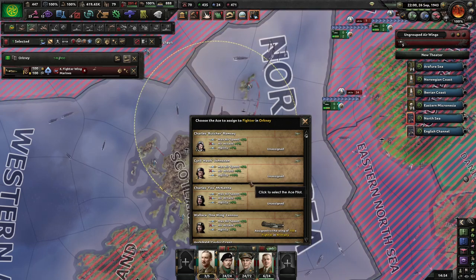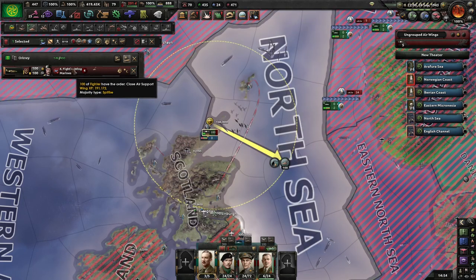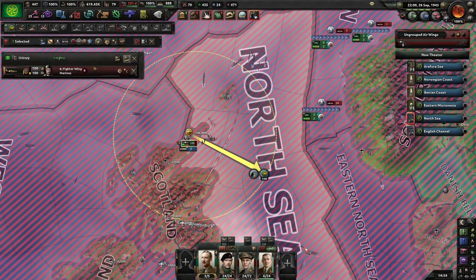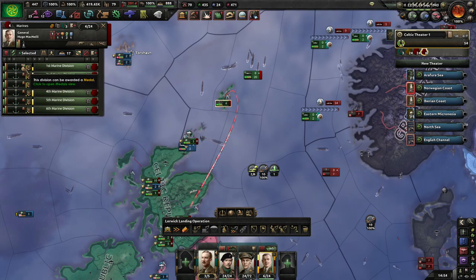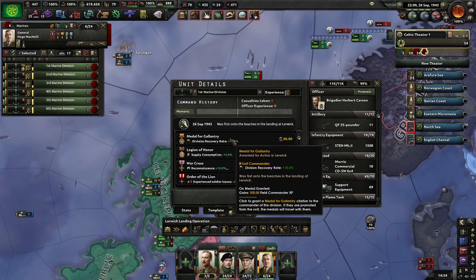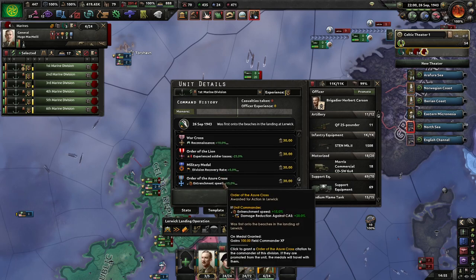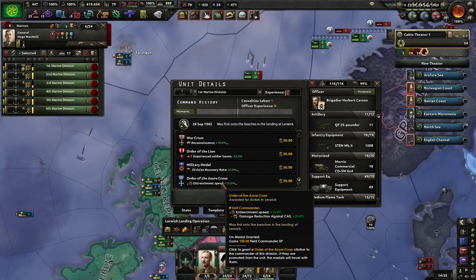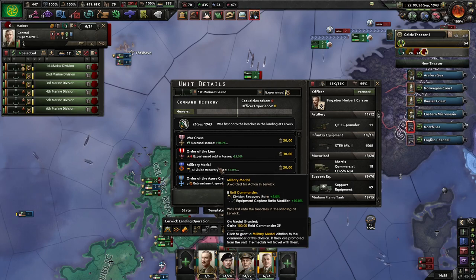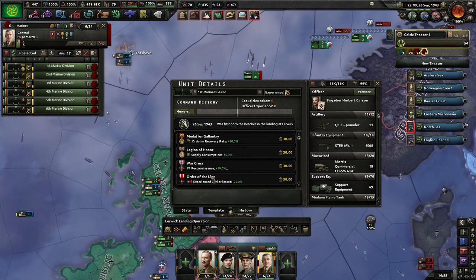We've got an unassigned ace - extra agility would be helpful for close air support. Okay, First Marine Division - first onto the beaches at Leric. I have another mod that gives different medals for different countries. We have Frenchman speed, reduction in damage from enemy tasks, recovery rate, extra chance to capture equipment, and fewer soldier losses.